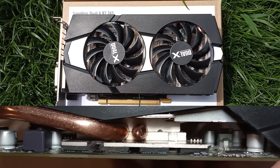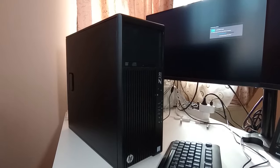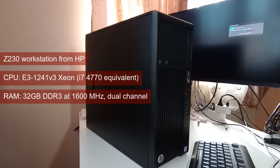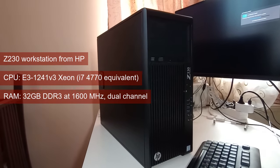In Heaven, the GPU warmed up to 73°C for a delta-over-ambient of almost 50°C. The card was tested using the same Z230 workstation from HP, using the i7-4770 equivalent Xeon CPU, and 32GB of DDR3 running in dual channel at 1600MHz.